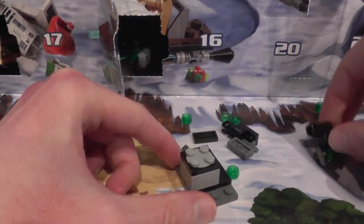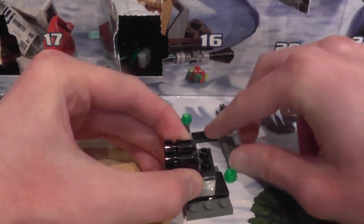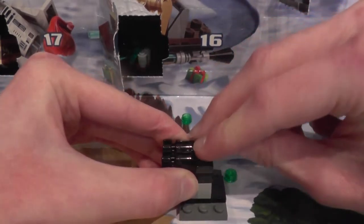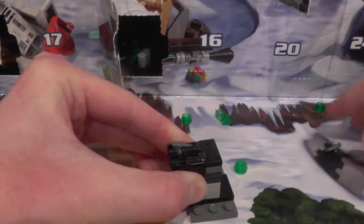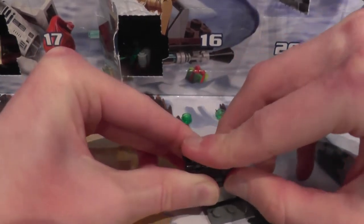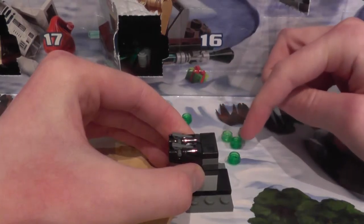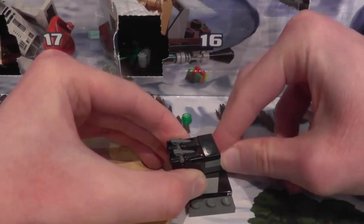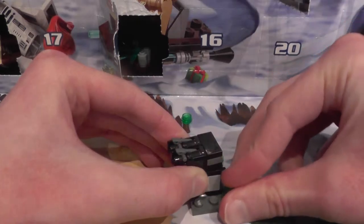That there, then get the new stud shooter pieces and put them here, put them here, put the gray piece here, put the black piece here, put the actual things that launch the ammo here. And then it comes with one, two, three, four, five bits of ammo.